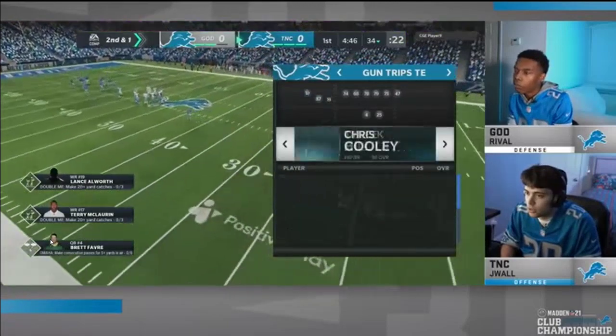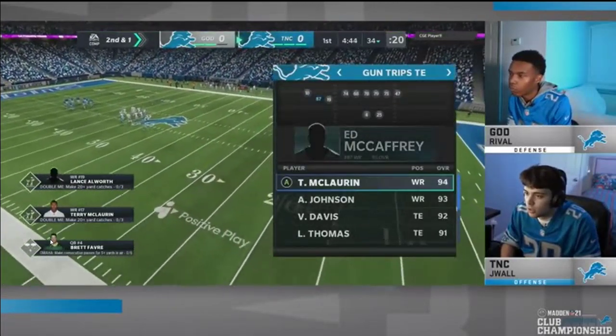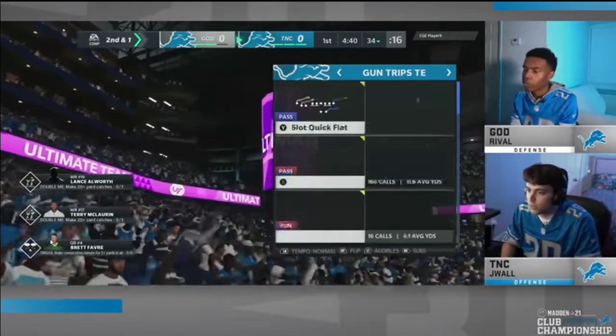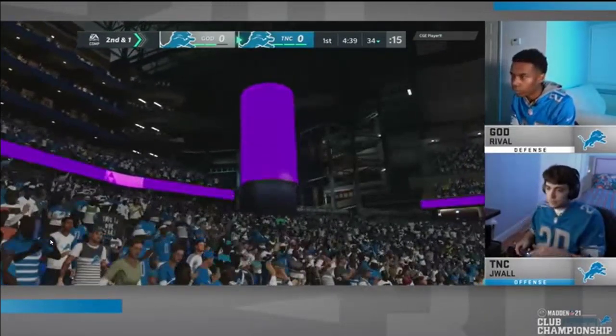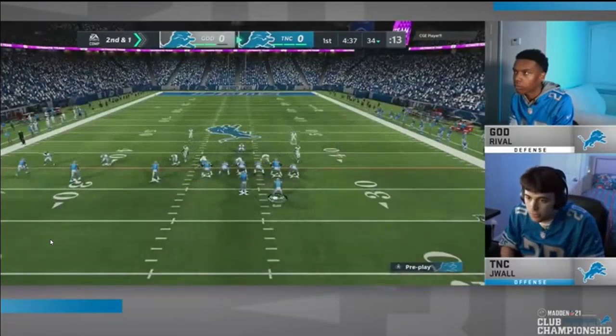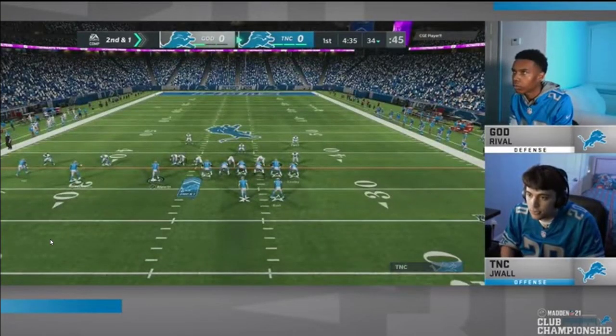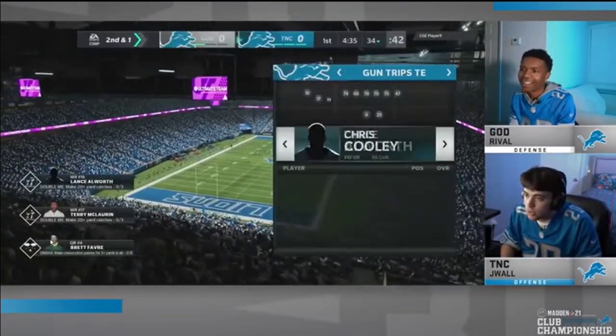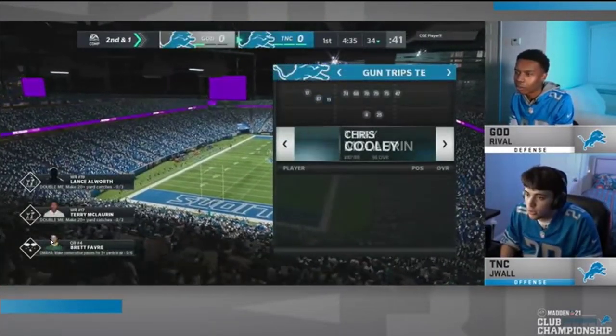As you can see, J-Wall runs a lot of trips tied in, and that's what we're going to be talking about. He actually used the Raiders playbook. I would actually recommend, if you wanted to run a little bit more options with trips tied in, the Patriots playbook. That's what we're going to be showing you today, but you can run either and still get the same bottom line out of trips tied in.